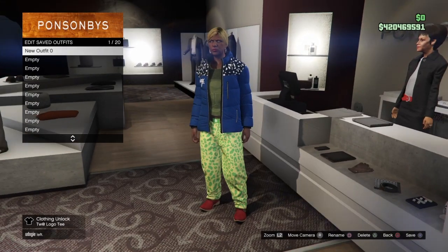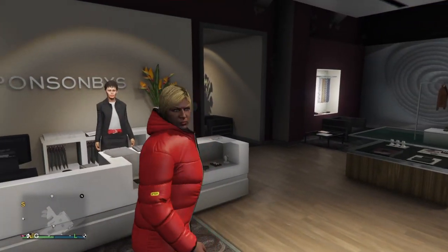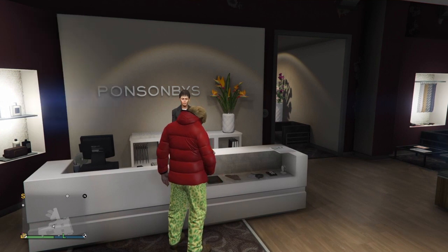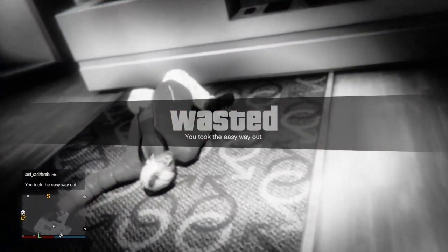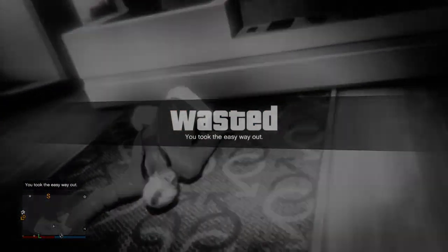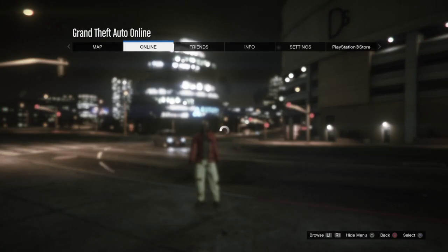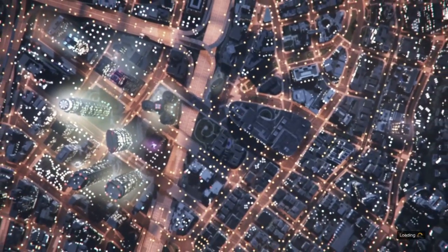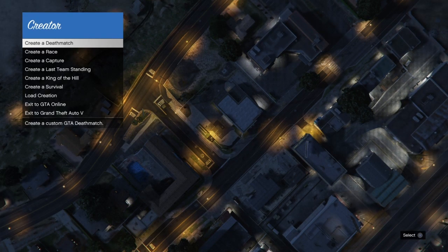Back out of the interaction menu, save this outfit - it's a single component outfit for this modded outfit. Now for the first step of the transfer glitch, bring up your interaction menu and take the Easy Way Out to force a game save for the component we just made. Then bring up your pause menu, go to Online, go down to Creator, and start up Creator. Go to Create a Race and go down to Land Race.